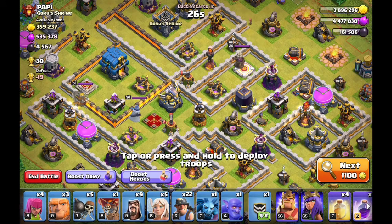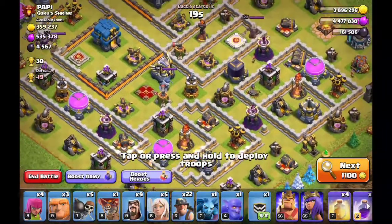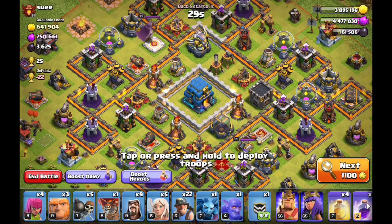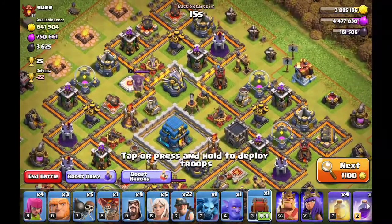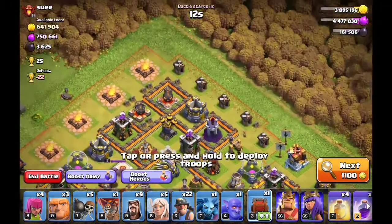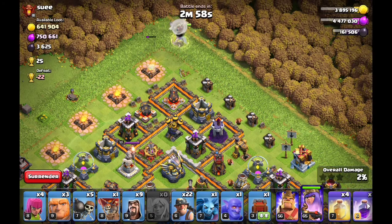Okay, is this enough? I want more gold. Let's go ahead and move on — I'm going to be greedy. Okay, there's a lot of gold, not quite enough dark, but a lot of elixir as well. I'm liking the single infernos with the miners, so let's go ahead and do this base. I'm going to use the ground siege machine, which I believe is empty — maybe I didn't request. All right, let's start off with a queen walk up here and let that start working.